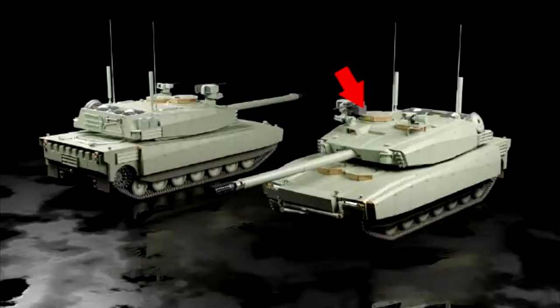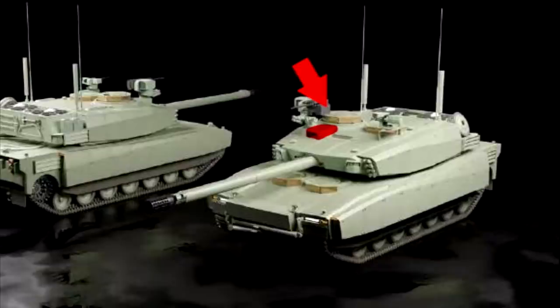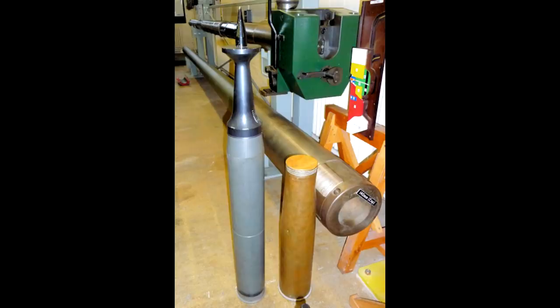NATO tanks usually have the commander sitting behind the gunner, which in this instance would make sense if the loader was on the other side. The commander would have a better view because the all-around vision blocks are located higher than the ones on the left. But if there are only two crew members in the turret, the commander would be sitting on the left — which would make sense for the gunner to sit right behind the main gun sight. Either arrangement creates complications, and the lack of a bore evacuator also supports the autoloader theory.